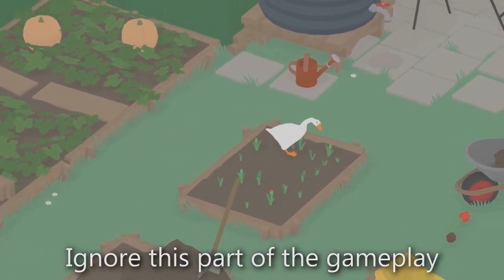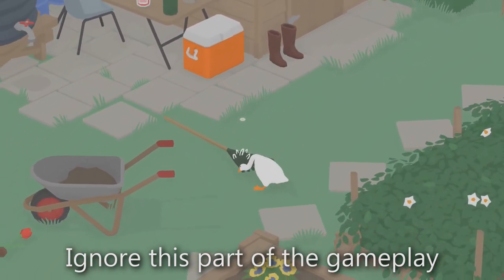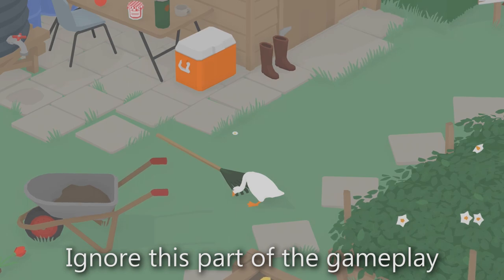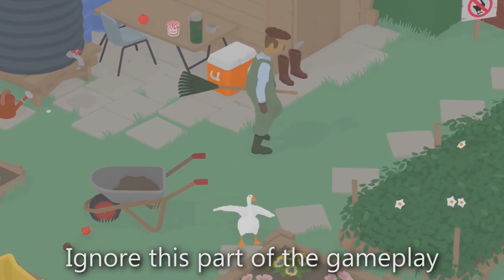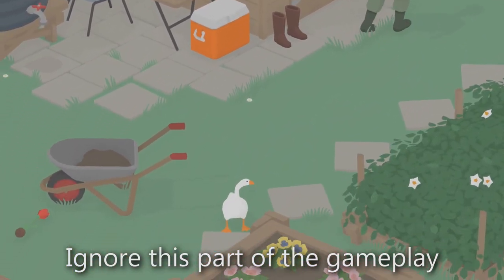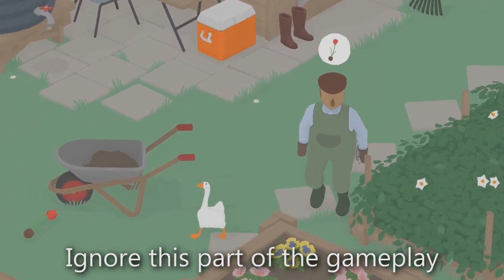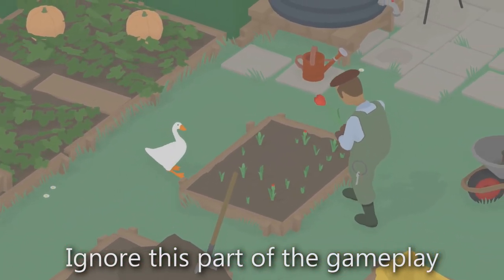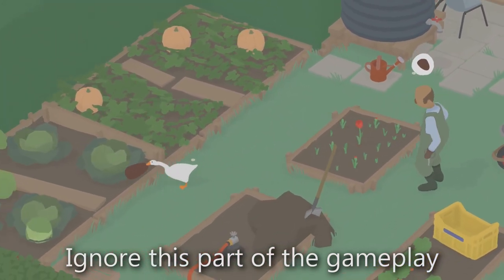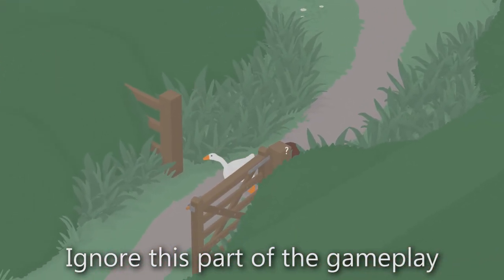Welcome back to another achievement guide in Untitled Goose Game. The achievement we're going for today is called 'The Garden Quickly,' in which we need to complete the garden to-do list before the church bells ring — that means completing it in seven minutes or less. You can check your progress by pressing the back or select button. Tasks completed before the bells ring will show a red bell icon, which disappears after the bells ring. If you don't finish in time, you can reset the area to reset the church bells, but everything must be done without resetting mid-run.